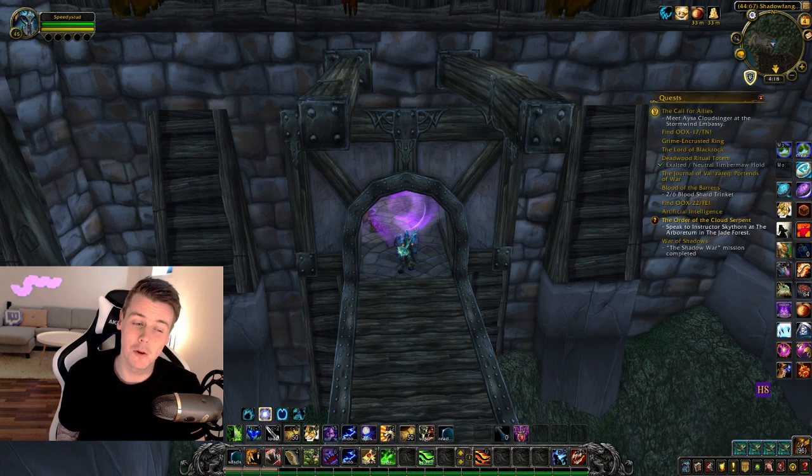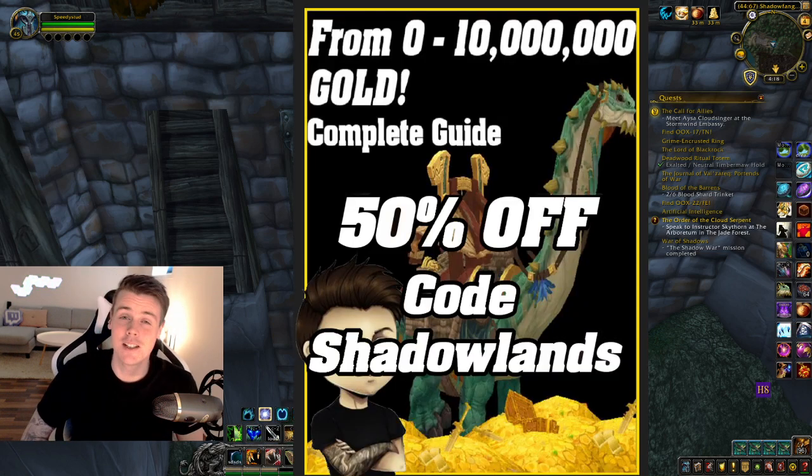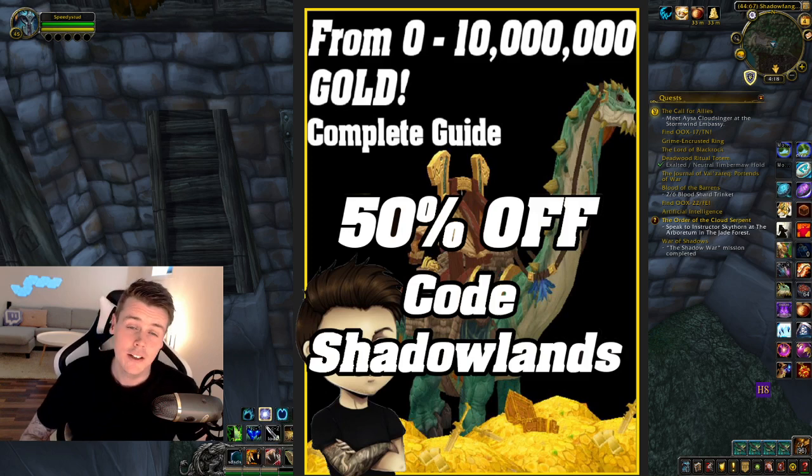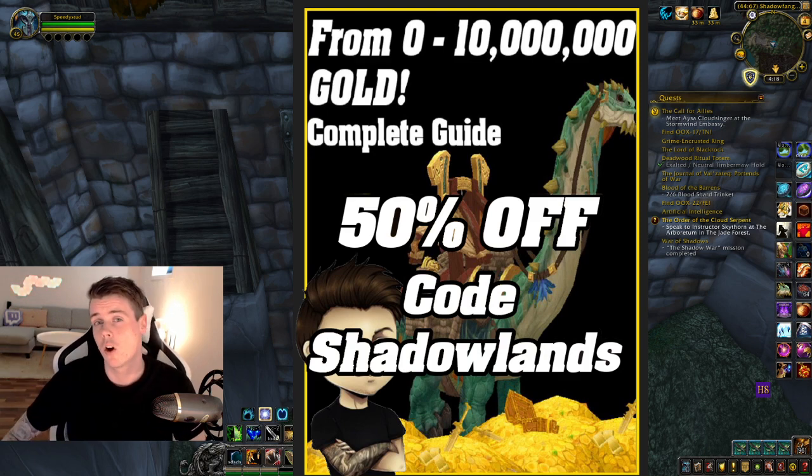Before we dive into the dungeon and its loot, you can still get the 0 to 10 million gold guide — basically a book that will help you go from 0 gold to 10 million gold. Make sure you use the code SHADOWLANDS to get 50% off. Click the link down below in the description and also in the pinned comment.